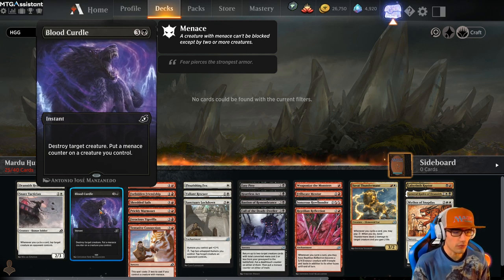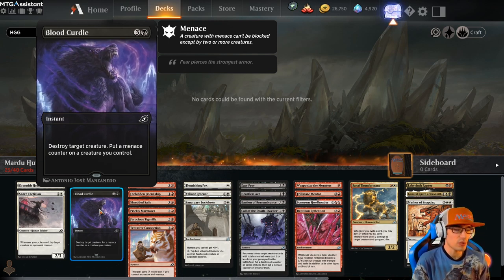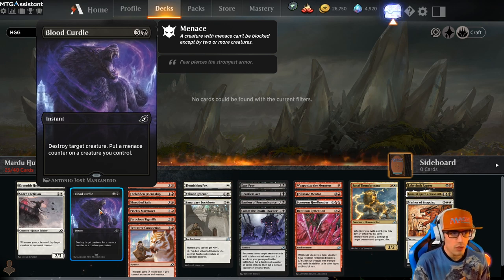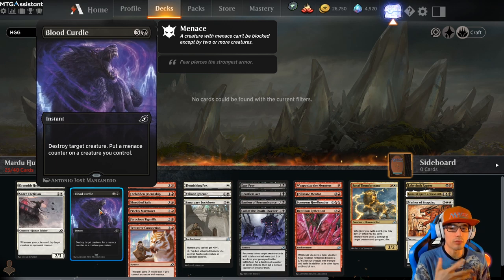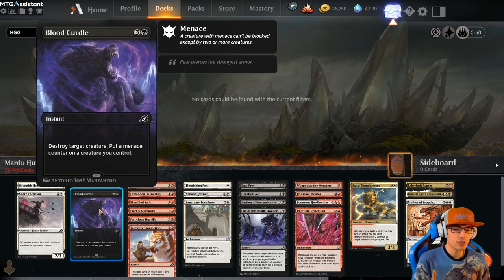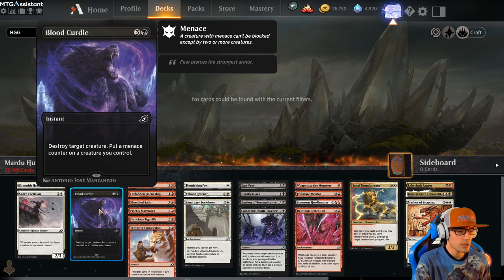We also have Blood Curdle for 4 — an instant spell. Destroy target creature and put a menace counter on a creature you control. So this is a menace slash humans deck, and this is great removal specific to a deck that wants to incorporate menace. Moving on to our red commons — we have Draineth Stinger for 2, it's a 2/2. Whenever you cycle a card, Draineth Stinger deals 1 damage to each opponent, and it has cycling for 1.